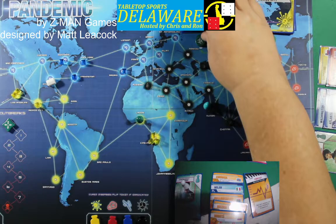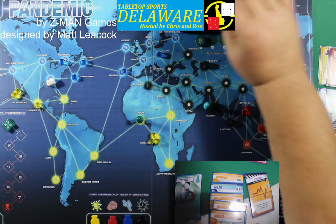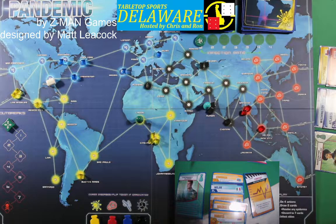Let's infect cities. Infection rate is two cities. First city to get an infection cube is Milan, and the second one to get an infection cube is Buenos Aires, Argentina. So we go to the Quarantine Specialist. Hopefully I won't be able to show you a crazy cascade on the outbreaks — but if I do, you'll see how badly it can get.